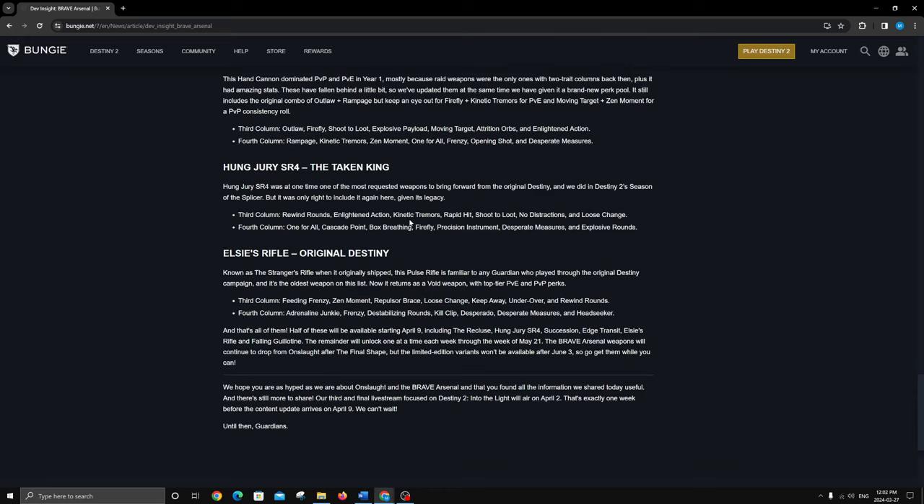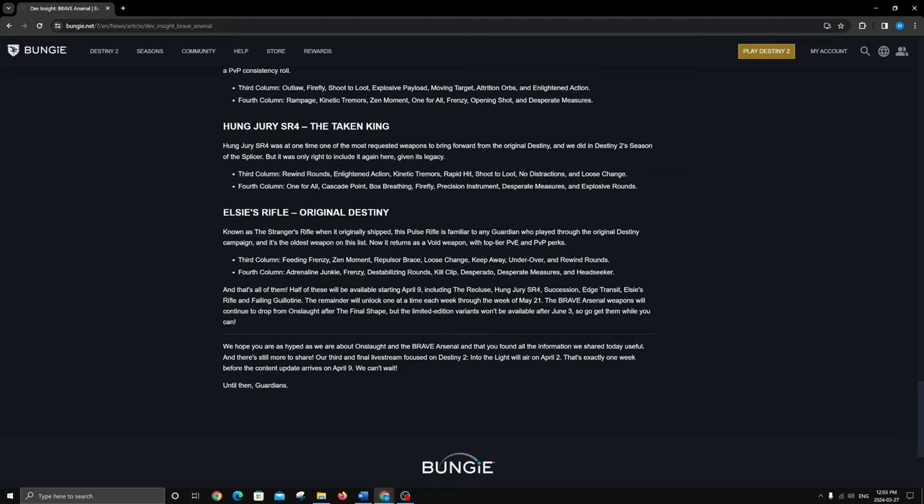I don't know if I'm even going to grind a Hung Jury because I like the rolls I have and I love the gun, but why are we bringing it back for the fourth time? No Distractions and Box Breathing is super good in PvP. Rewind Rounds and Enlightened Action are always pretty good in high-end PvE. Precision Instrument with Rewind Rounds could give you like a 25% damage bonus for a long time, or 35% with Desperate Measures. Kinetic Tremors and Desperate Measures could be really good. Rapid Hit is always nice — this thing has really good rolls, I'm just not that excited for it to return.